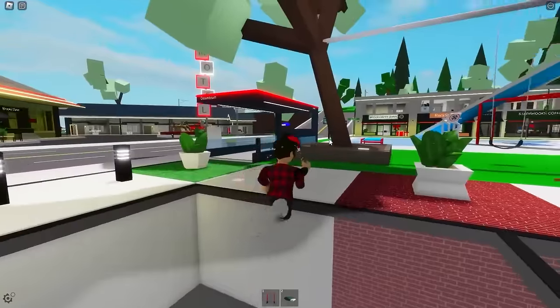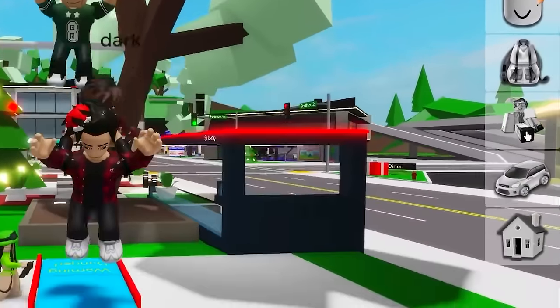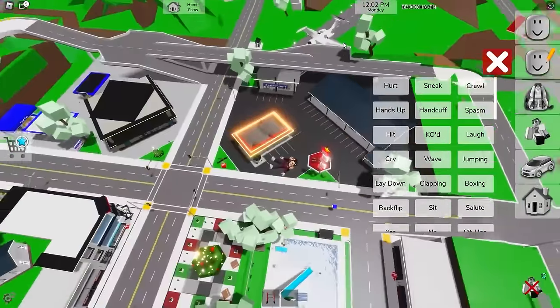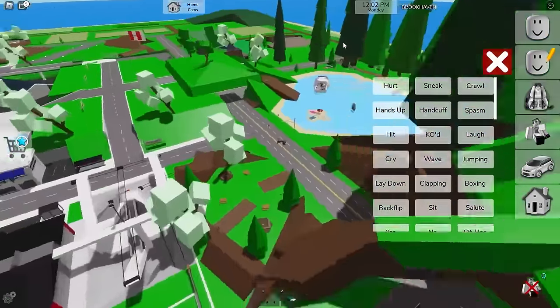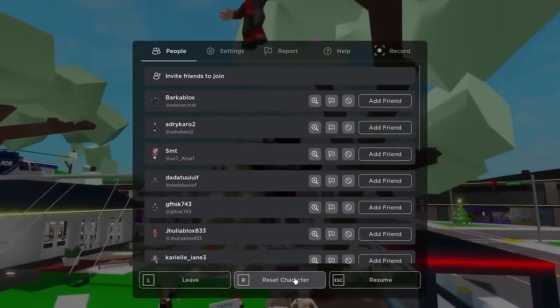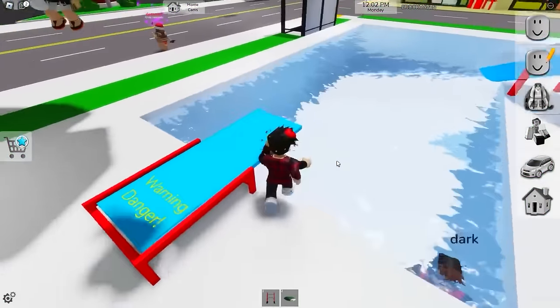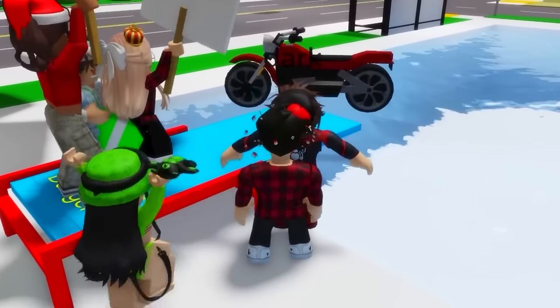Next up, we'll be going to Brookhaven's pool. At the diving board, you can already jump pretty high. But if we click on the animations and choose the hurt one, as we jump into it, we'll be thrown far higher than usual. If we jump back, we'll be thrown even further. This bug also works if we go into our settings and click the reset character button — it'll make us fly high into the sky. It's a pretty old bug, but it's always fun to show.